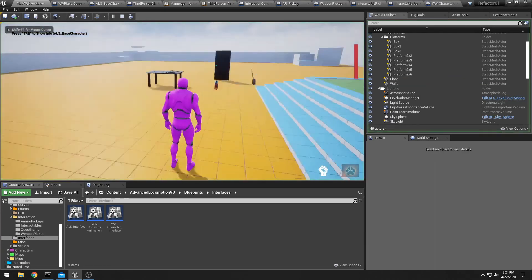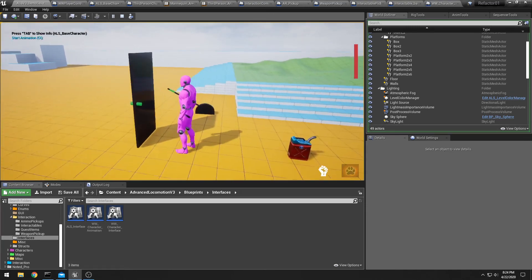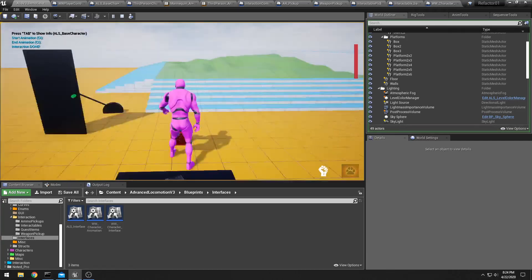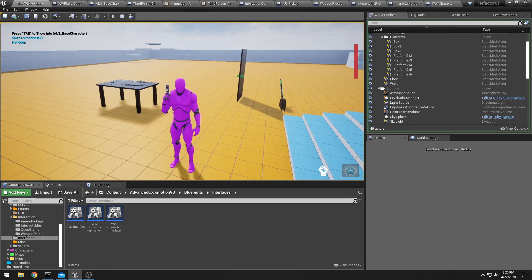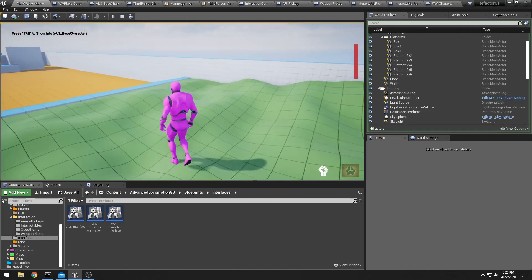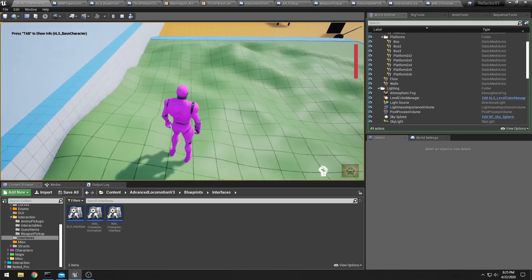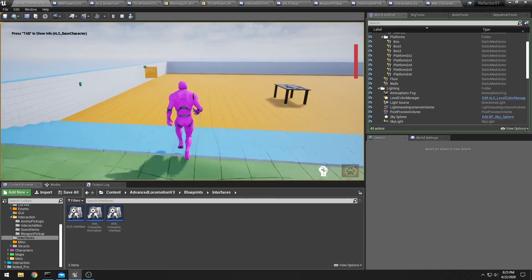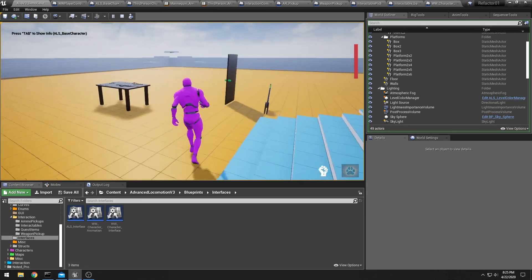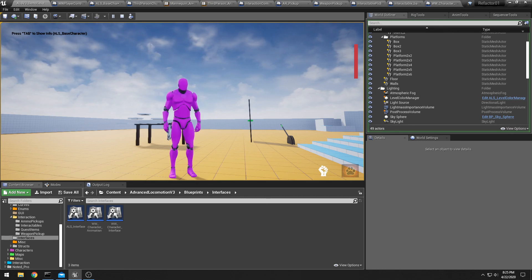Just for a quick run around — this guy can sprint, and then when he's done sprinting he can do that. Grab stuff, grab weapons and run around. This one has really nice inverse kinematics so you can see his feet are placed nicely. So it's all really coming together, and hopefully I should have a lot more to show you pretty soon. Thank you again for watching.